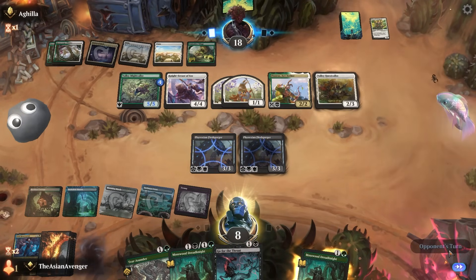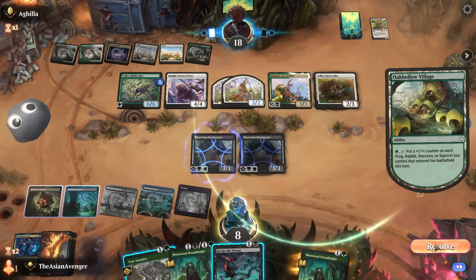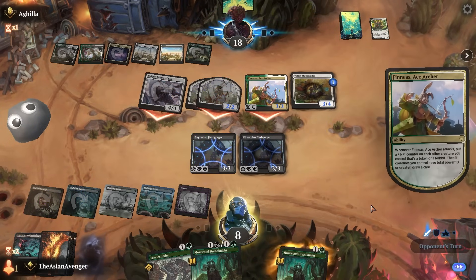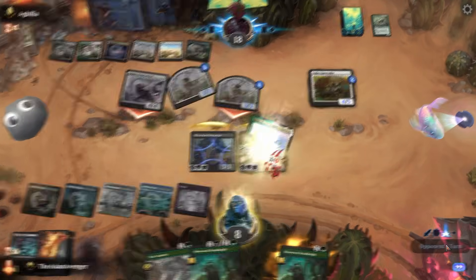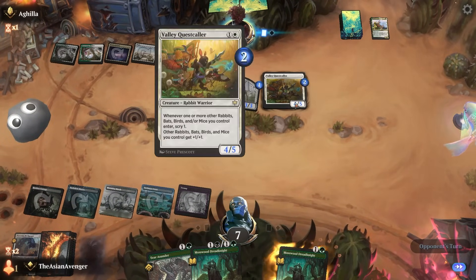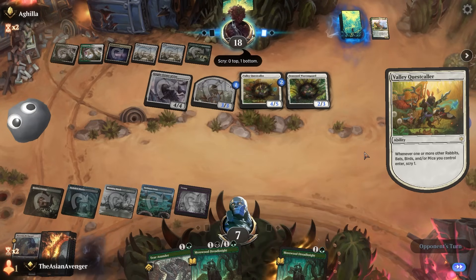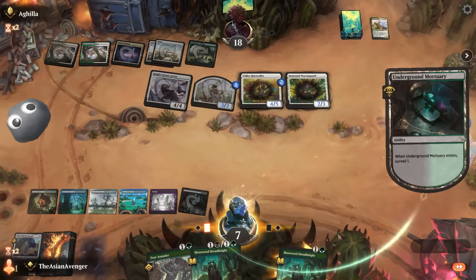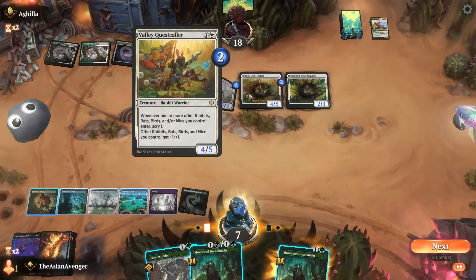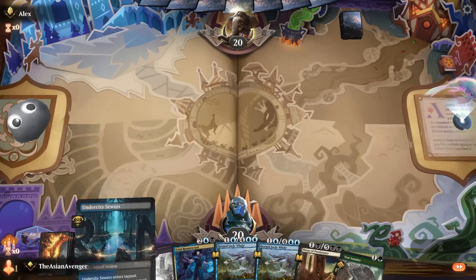I want to deceive my opponent into attacking here. On each frog, rabbit, raccoon — okay sure. This would leave me exactly alive — I'd go to one but then gain six, so that feels pretty good. Can I find my board wipe? Devious Cover-Up one time — didn't draw it. Oh it's a Cavern Bat. Didn't draw enough spot removal, feels kind of bad. I've got some scry land and removal — I think I'll keep this and hopefully surveil my way to a land.